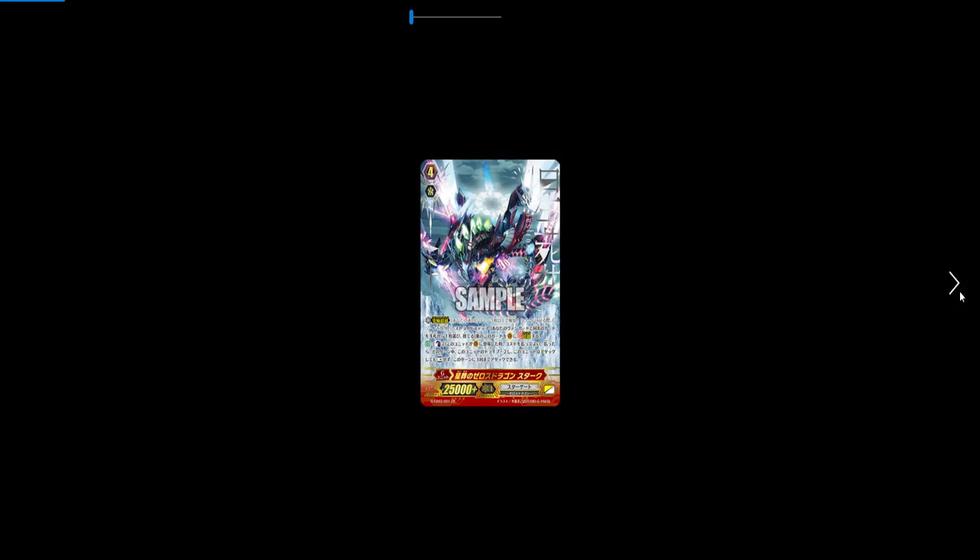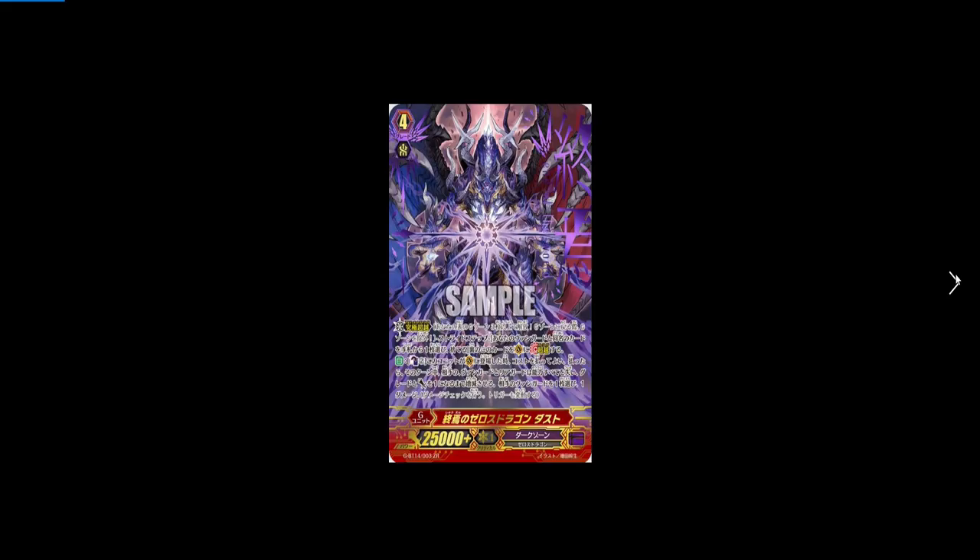Coming in at number three is Dusk. This was one card I had no problem admitting was really good — it would have been number one, but Bushiroad had to nerf it because of how it was originally worded. Essentially, it takes away your opponent's skills on all units and drops all grades and power to one. It deals damage if your opponent is at four or less damage — it used to just deal a damage outright. Your opponent can survive it fairly easily, but besides taking away a bunch of guards, it's a pretty good card.